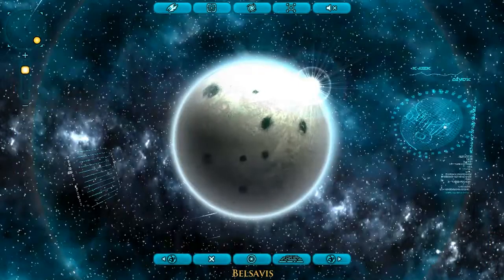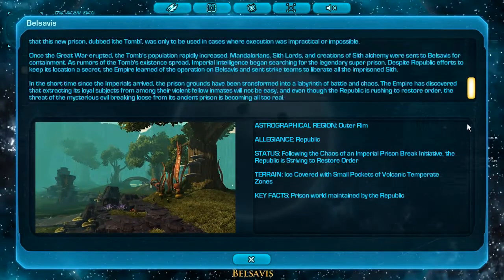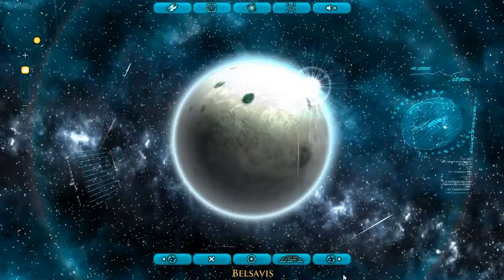Maybe this one is called Pulsevis. This seems to be an icy planet. Here's the roleplay stuff — the history, I guess. Allegiance: Republic. It looked like an ice planet but it's actually really tropical. Let's go to the next.